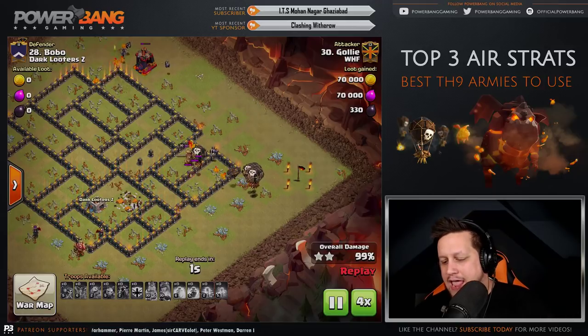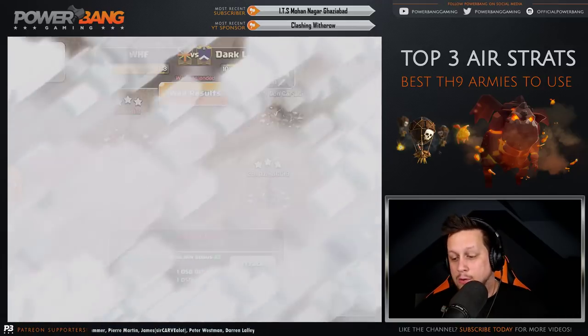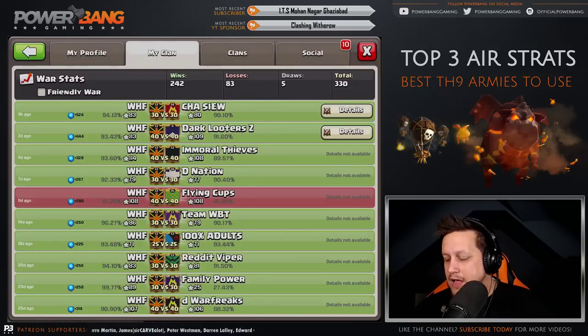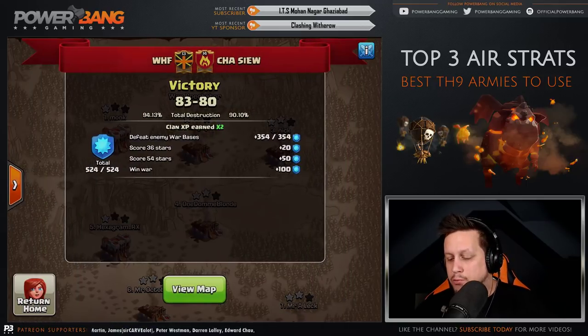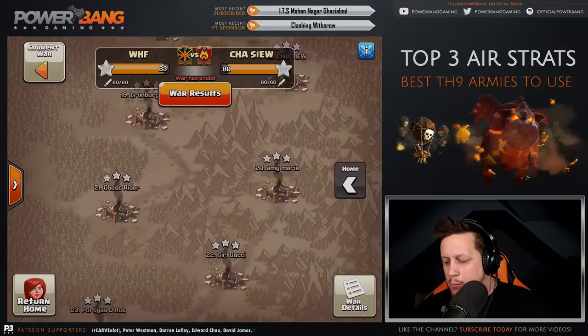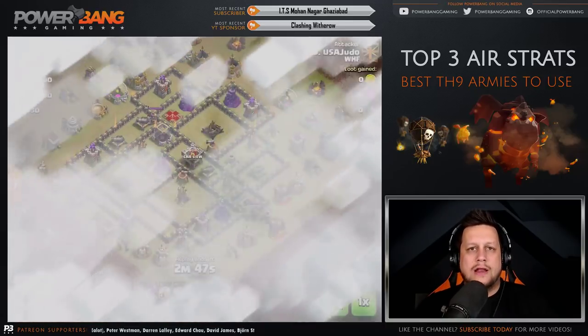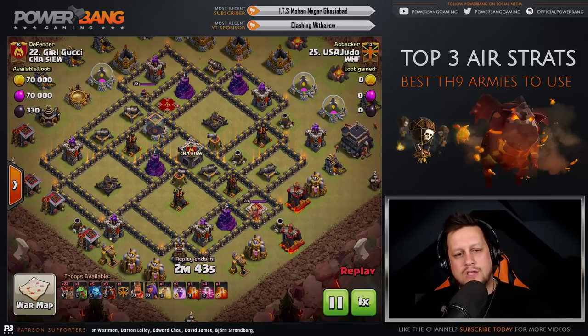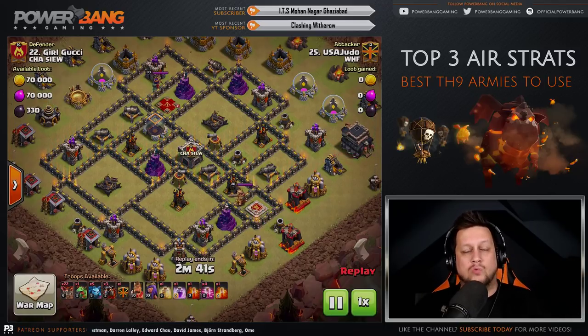Last attack of the day. We're going to a different war for one more iteration of the Quad Lalo — it is super, super strong, and probably the most reliable attack at Town Hall 9 in the air right now. We'll go to number 22, Girl Gucci. 22 Balloons as part of this one.